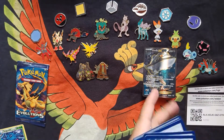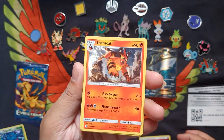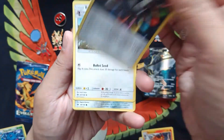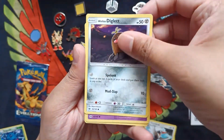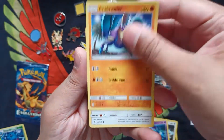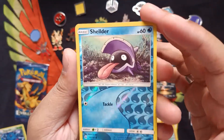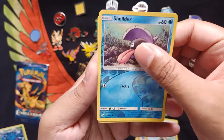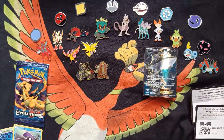So we have our Fairy Energy, Torchic, Rainbow Energy, Trumbeak, Alolan Diglett — which I actually like because it has a Pokémon on it — Mareanie, Crabrawler, Eevee, Sandygast, and a really cool Shellder. Our Reverse and our Rare is going to be a Butterfree. So we put that away and we have one more pack left.